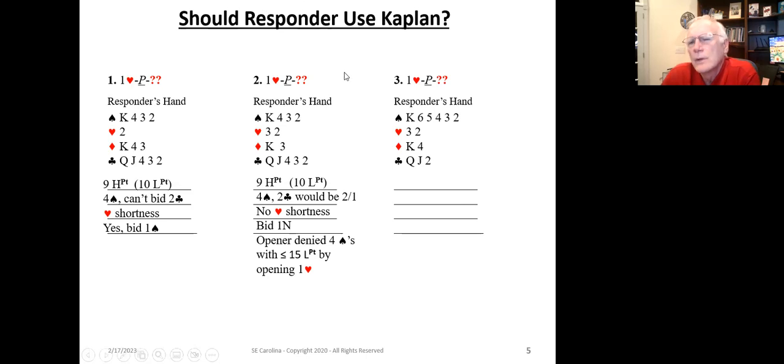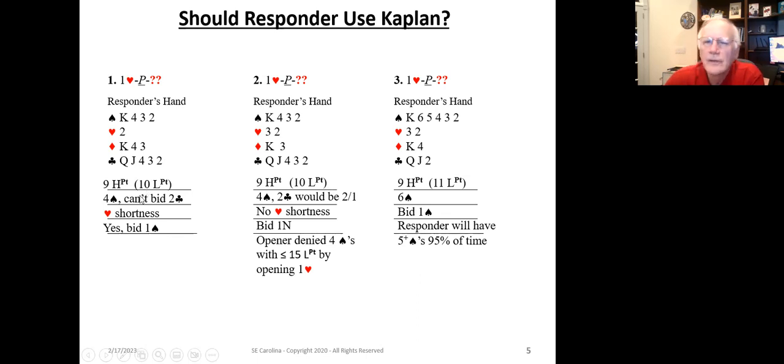Now let's look at the situation where the partner opens one heart and the responder has six spades — nine high card points, eleven length points. We've got six spades, so we're going to bid one spade. Responder will know that ninety-five percent of the time when we bid one spade in this sequence we have five-plus spades. You can see the two scenarios: example one bids one spade with shortness, and example three bids one spade with five-plus real spades.